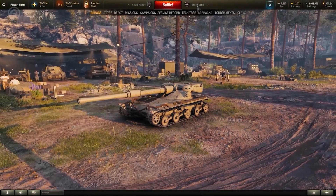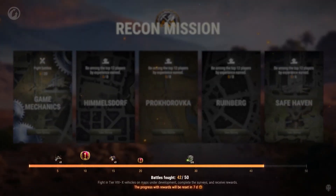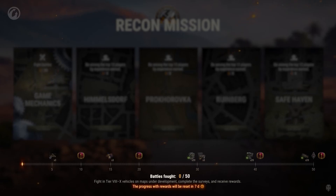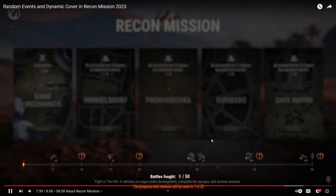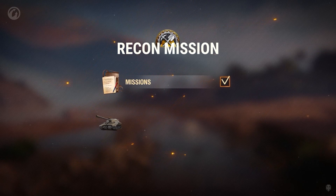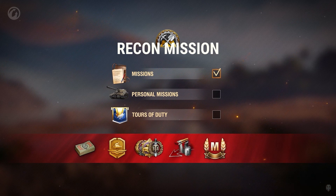Get ready for dynamic cover and random events in recon mission. During its two-week run you'll be able to earn great rewards including days of World of Tanks premium. The progression will be reset after a week, meaning you can complete it again and receive rewards again — in total eight days of premium and tons of directives for playing 50 battles, which is quite decent. The battles in the mode are played in tier 8 to 10 vehicles and will count toward random battle statistics. You can also complete most mission types and earn bonds, battle pass points, medals, decals, mastery badges, and marks of excellence.